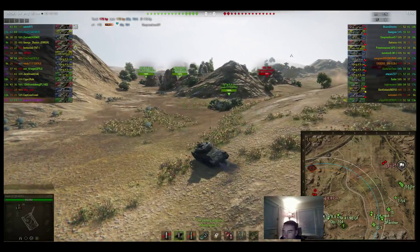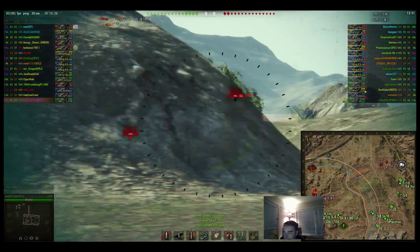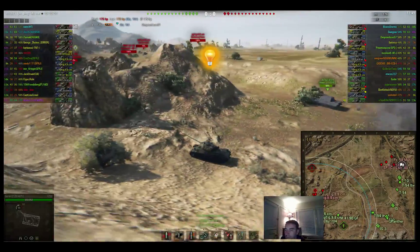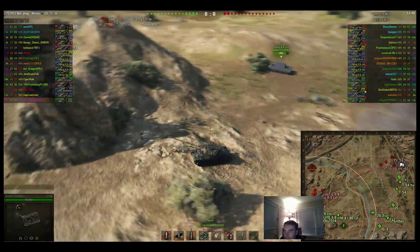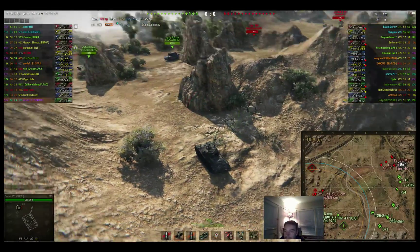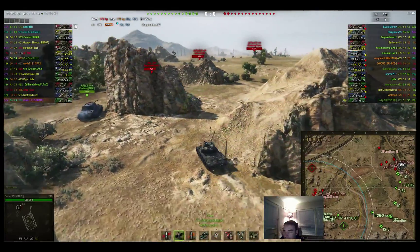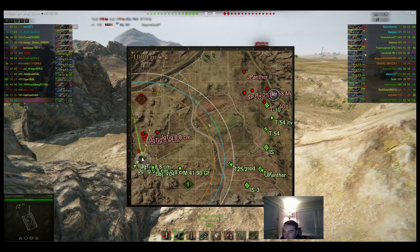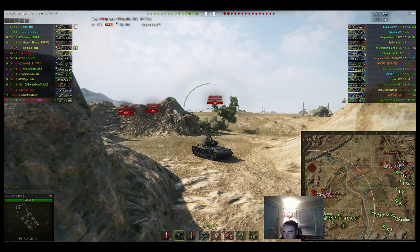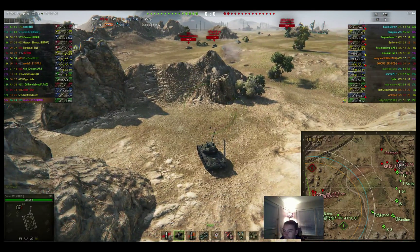I'm going to head back over and start working. I take a snap shot — doesn't pen. That shot plus the fact that he just lit up tells me there's a JT 8.8 up on top, which is going to complicate working in the middle here. You'll see me come around this corner and dodge left to stay away from him because he will have shots. That guy up there will have shots down into this top area, and that's why they sit there.